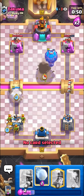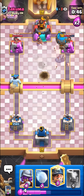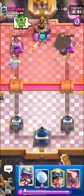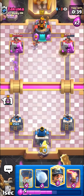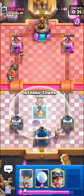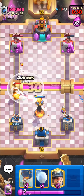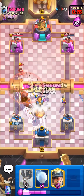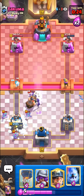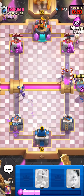Gonna use skeletons, ice golem, and block this — gonna take a bit of damage. Wait, look at the balloon — that's not gonna be enough. Not only is Riley inaccurate with his spells, he's also inaccurate with his calculations of when things will die and when they won't. Let's go! We can just inferno tower — want to play it safe. He's gonna try to out-cycle us for sure. I'll just arrows this. Have to use skeletons and snowball. At least he has no rocket so it will be a bit harder for him to spell cycle.